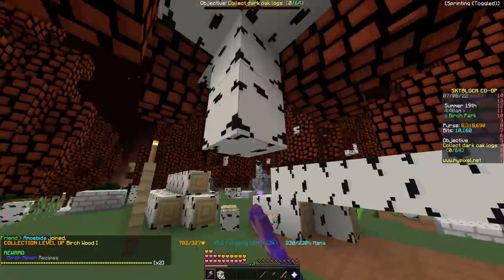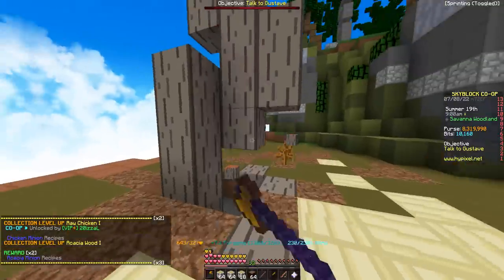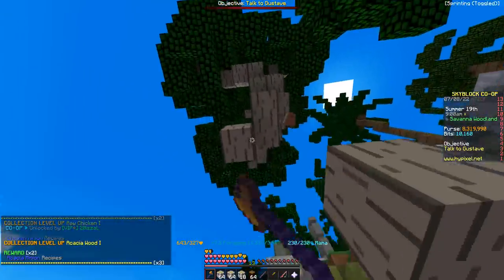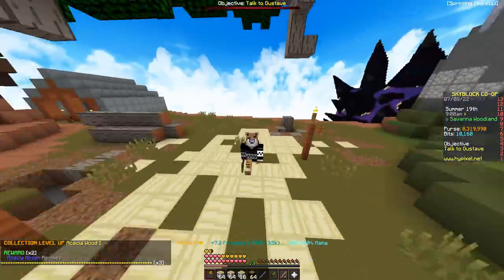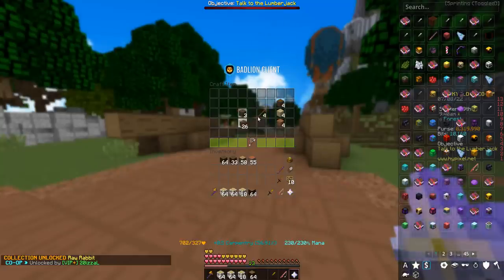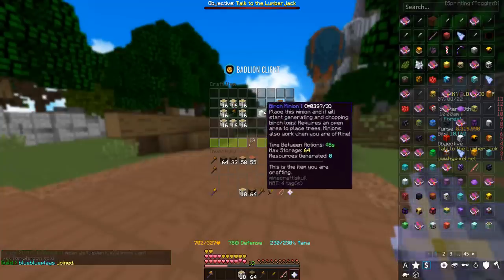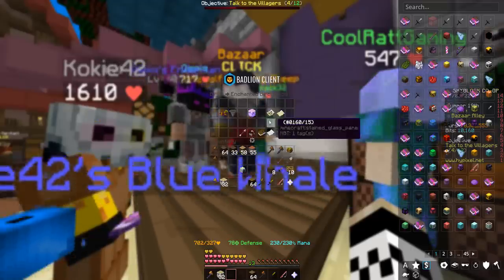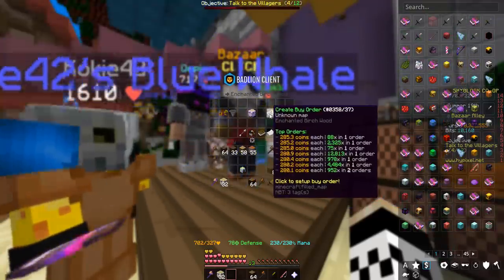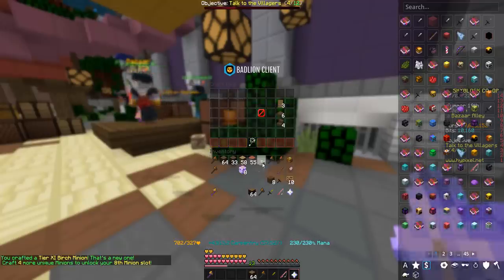Kicking us off with some beautiful cobblestone minion upgrades. As for my grind, there's the birch minion recipe unlocked, and also got spruce, dark oak, and jungle. We've unlocked every single tier 1 wood minion, so we can just craft up a ton of wooden axes and combine them with the different woods to craft our minions. Then we'll advance to enchanted birch wood for tiers 5, 6, 10, and 11.